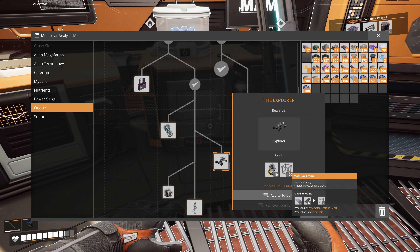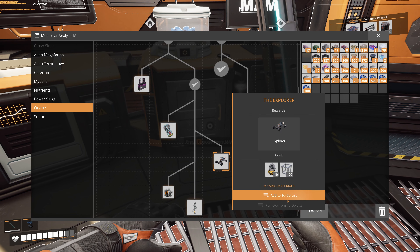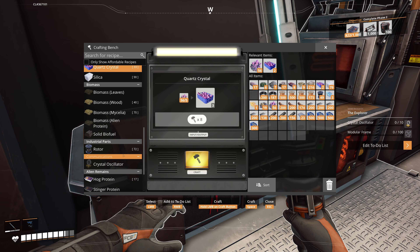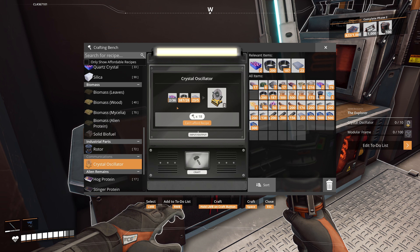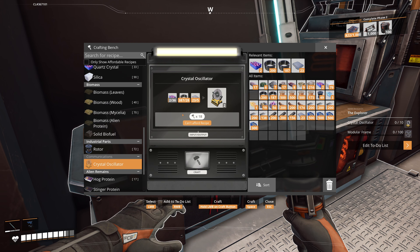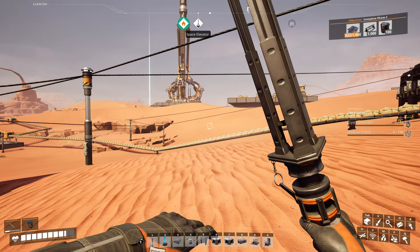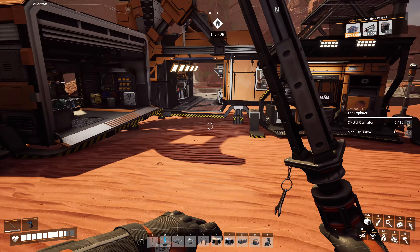We need to work on the modular frames next. Let's see what we need for the crystal oscillator — we need a bunch of quartz crystals and some reinforced plates. That's not too bad. The factory is making quartz crystals now, so let's go start working on that modular frame factory. I'm going to have to get a little bit more concrete.